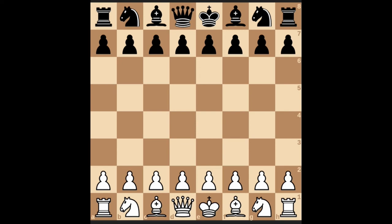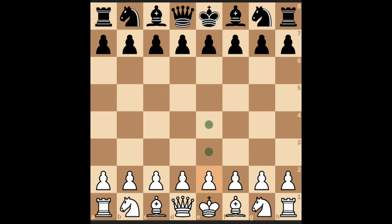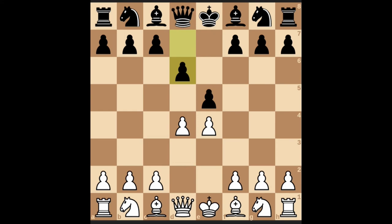Now I am going to tell you another variation. When you move knight f3 instead of attacking this pawn with the queen, we move on to another variation. E4, e5, d4, d6 — this is known as the Marcozy Defense, when black moves d6 instead of attacking this pawn or something else.